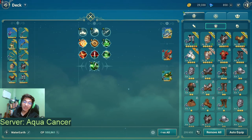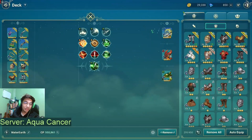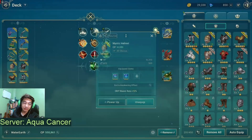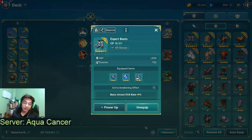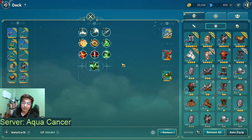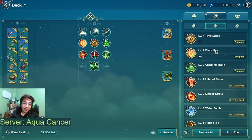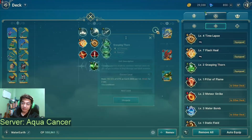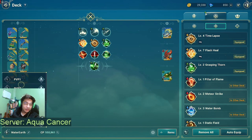Especially for engineers, missing your stun is super crucial. For the earrings I'm going for evasion, trying to max that out — evasion on both. For the mystic helmet and gloves, evasion as well. The breastplate has double crit and the boot has double accuracy plus crit. For special skills I'm using Flash Heal level 7, Time Lapse level 4, and Grasping Thorn level 2. I can swap out Grasping Thorn with Water Bomb if I need water damage.